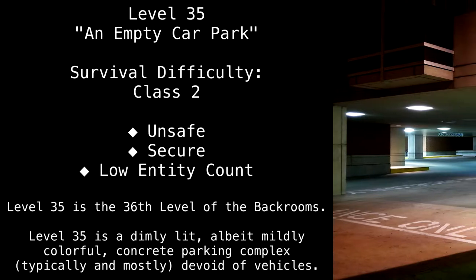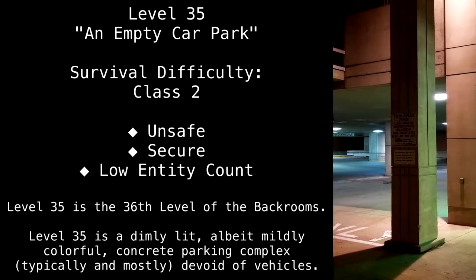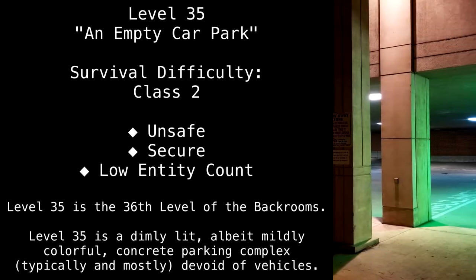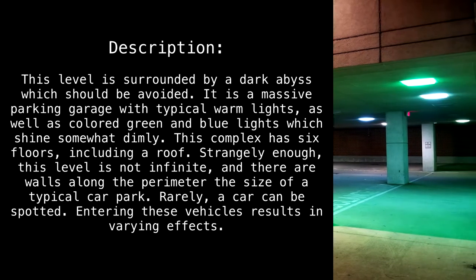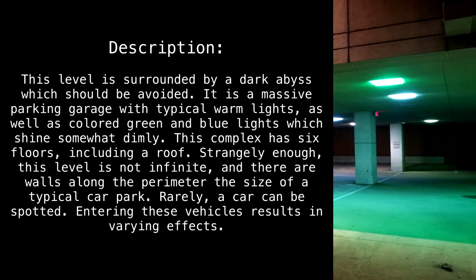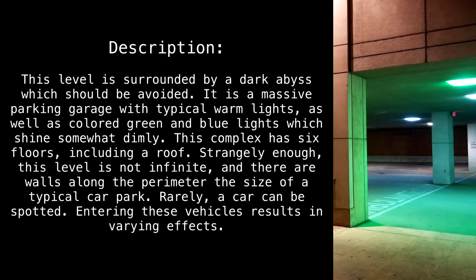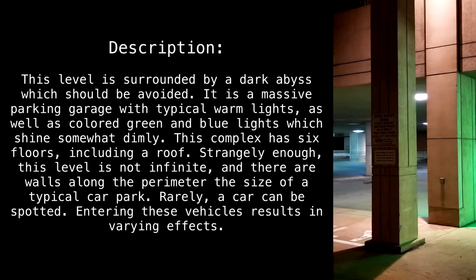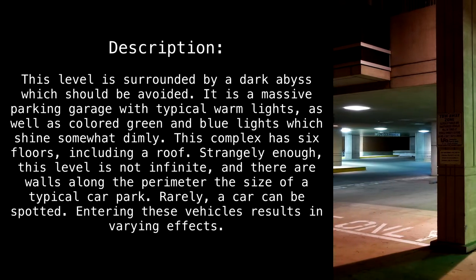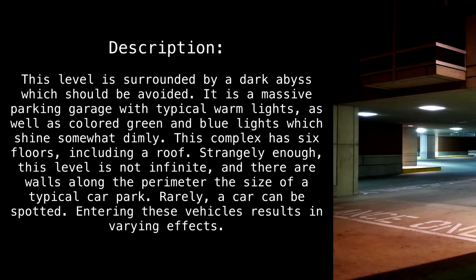Level 36 is a dimly lit, albeit mildly colorful, concrete parking complex, typically and mostly devoid of vehicles. This level is surrounded by a dark abyss, which should be avoided. It is a massive parking garage with typical warm lights, as well as colored green and blue lights which shine somewhat dimly. This complex has six floors, including a roof. Strangely enough, this level is not infinite, and there are walls along the perimeter the size of a typical car park.